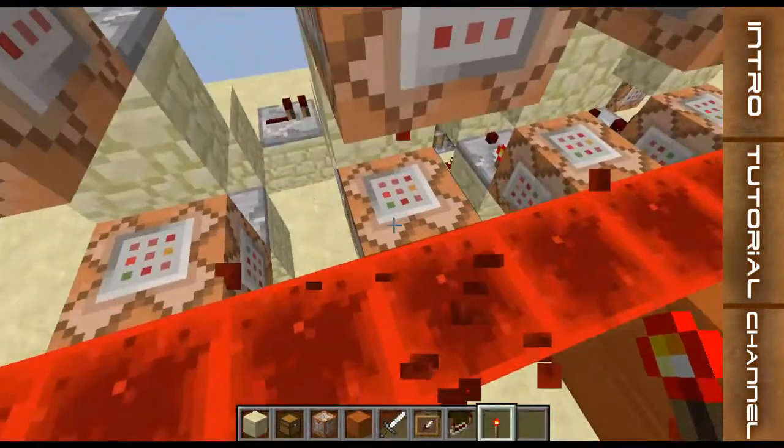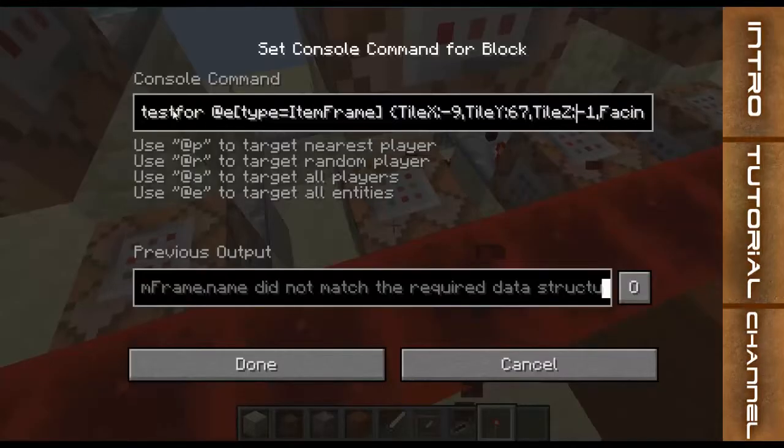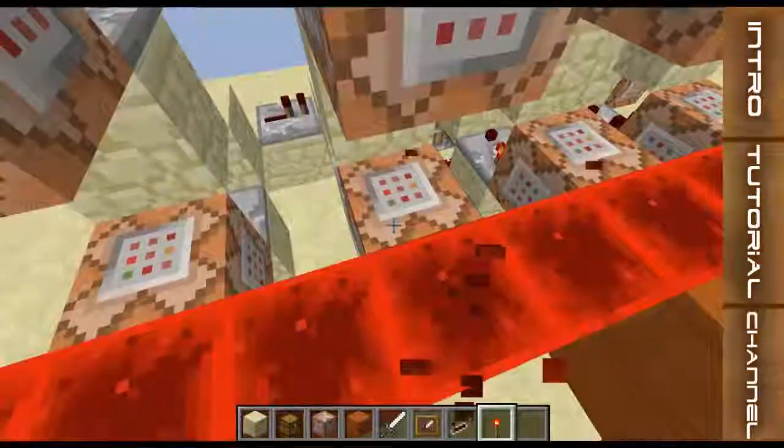All of the commands are exactly the same — you just change the coordinates and the item ID.